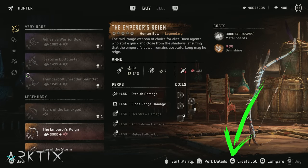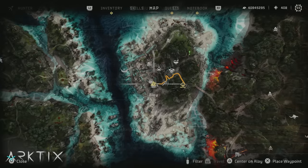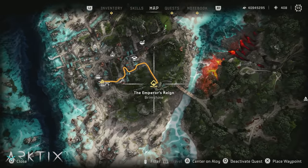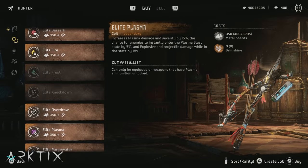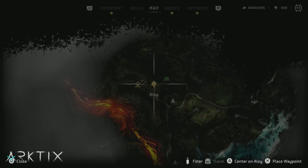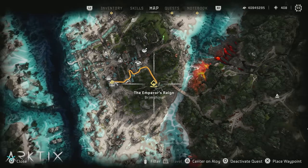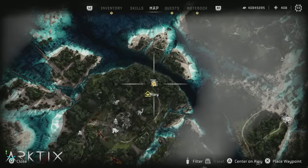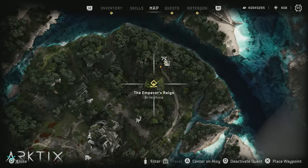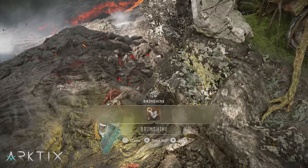Other than those few spots, the best way to track down more brimshine is to create a job for an item that requires it, which will put a marker on your map to the nearest piece. It's smart to use a weapon or outfit to start a job repeatedly because they cost eight, so you can go find eight at a time, buy cheaper items like coils, or do some upgrades, then start the same job for eight again. Also, if you're being routed to a brimshine location you can't access for some reason, just fast travel somewhere else and the brimshine tracking will update to show you a new location. Lava flows always seem to have a few pieces along them, so I'd recommend searching around those as well.